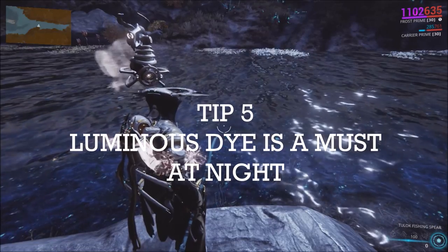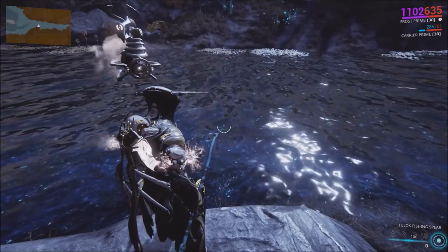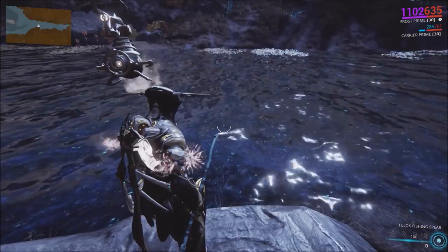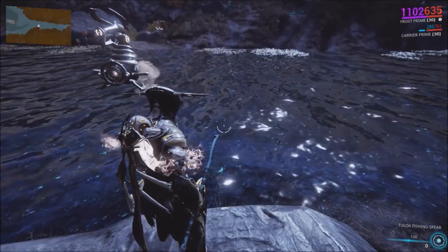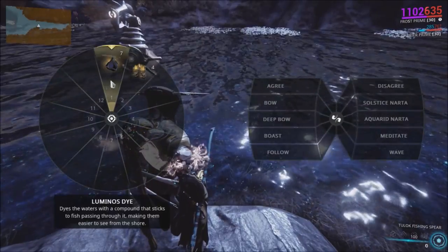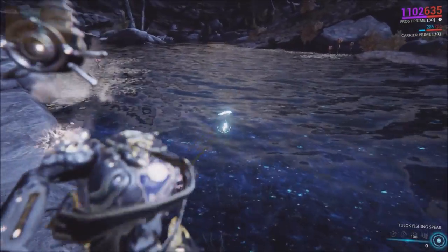This tip is going to seem pretty obvious, but some people are reluctant to use Luminous Dye at night — and I'm going to show you the effect of it. It can make fishing at night so much easier. Equip your fishing spear, press Q, use Luminous Dye, and look at that — the fish lights up in the water.